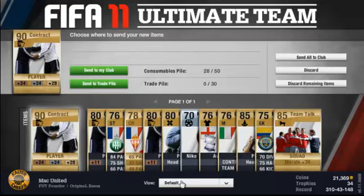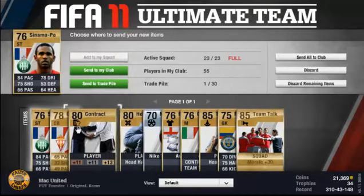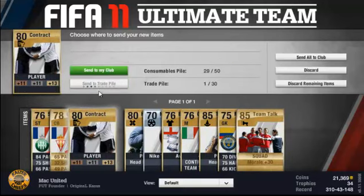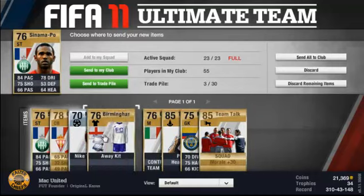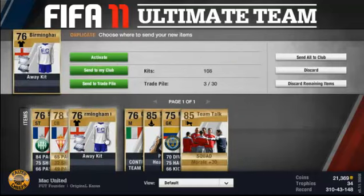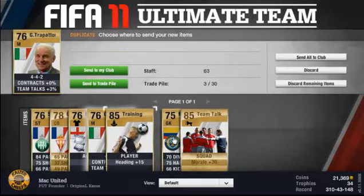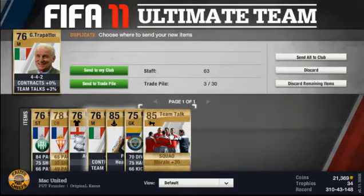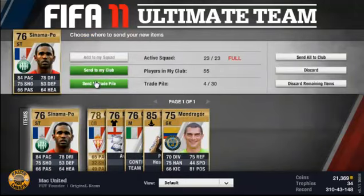As you can see here in this pack we have got pretty much a pile of shite. Just sending a few of these contracts to the trade pile. We'll send that squad morale to the trade pile as well — I suppose we'd get a few bob for that.